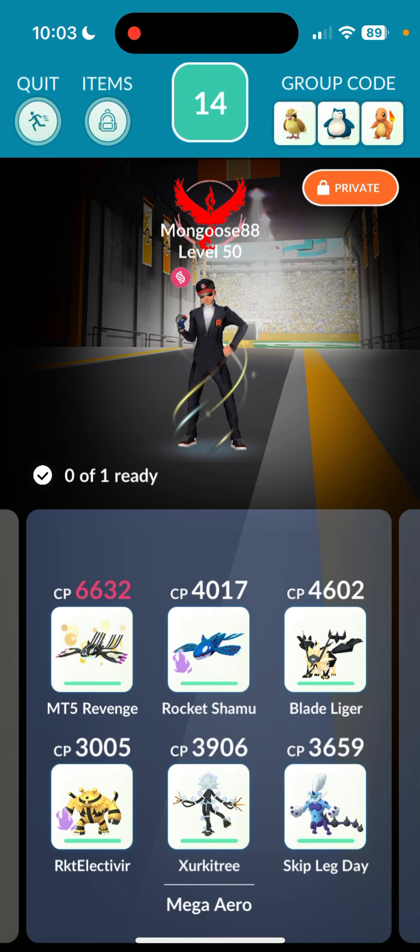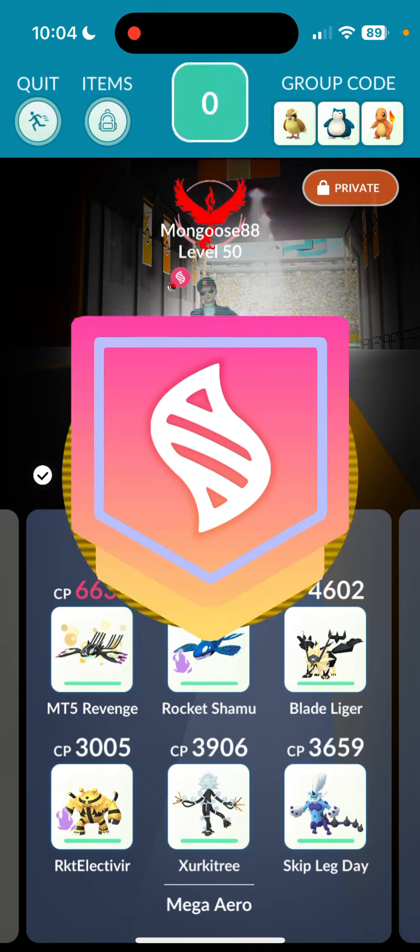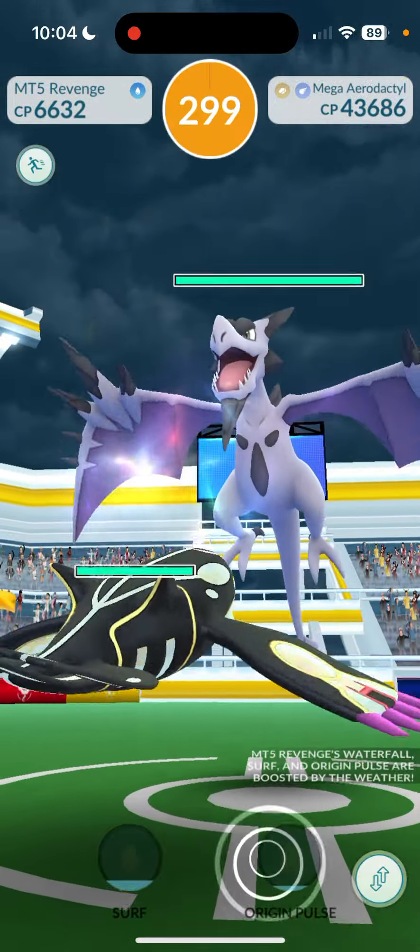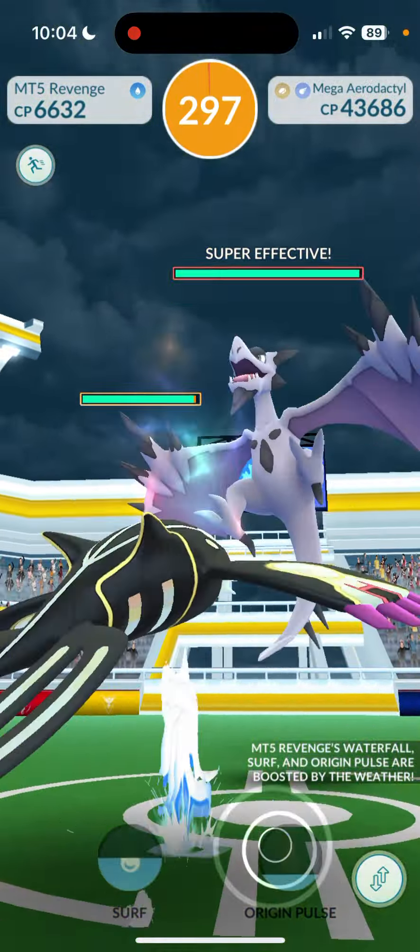Pretty much all in order for rainy weather - Mega Swampert, Mega Blastoise, can't have more than one mega, Mega Manectric, then Shadow Raikou, Therian Thundurus shadows, Shadow Magnezone - a lot of great counters. This means the duo is easy, so we're going to see what we get for the solo. Pretty confident we'll get it but we'll see how fast. All right, jumping in - Mega Aerodactyl, here we go!